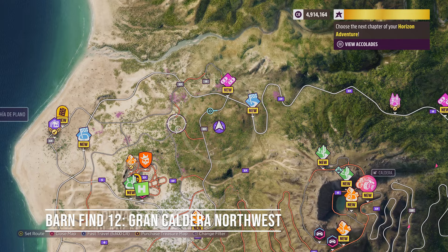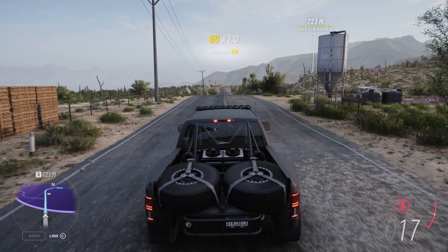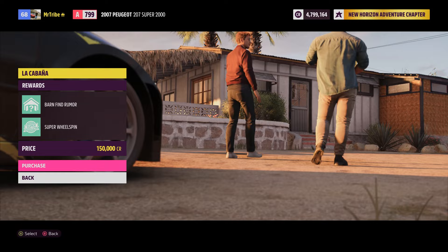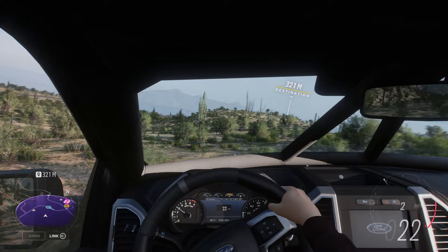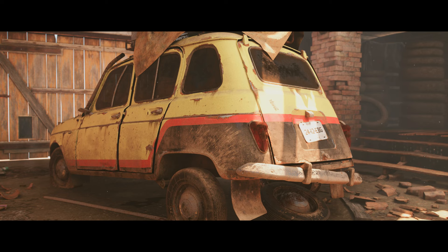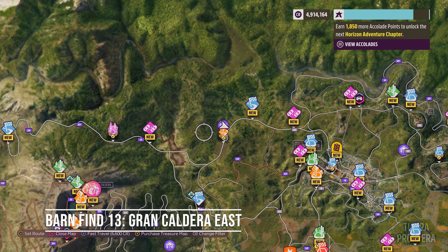The next barn find in my list is the Renault 4L Export. It will appear north-west of the Gran Caldera Volcano in Mexico. It took me a while to find this one, not going to lie — must be all the sand. To activate this barn find you need to purchase the La Cabana House, one of seven properties at launch, which costs a mere 150,000 credits. You will also need to have completed the Baja Expedition, the first barn find in my list. Find it and you get a Renault 4L Export, known as the Quatrelle in its home country of France — the smallest barn find in Forza Horizon 5.